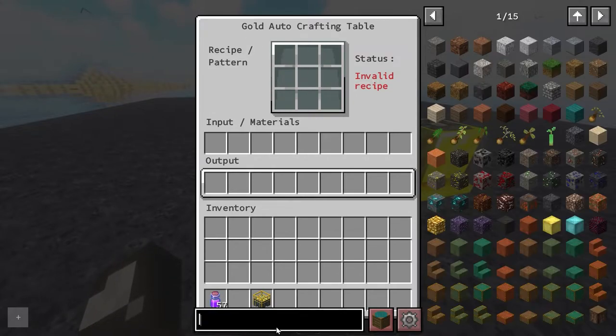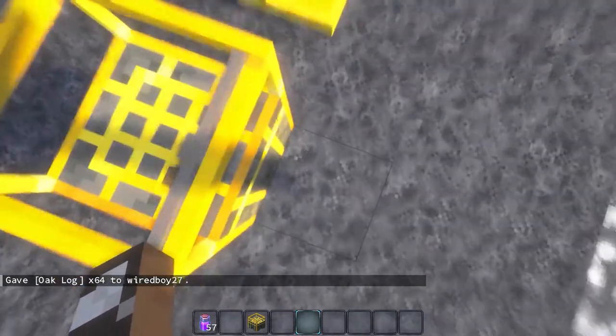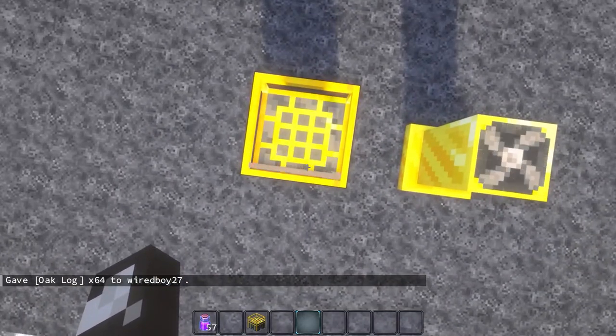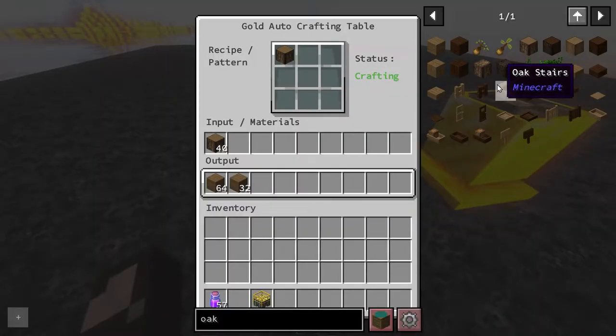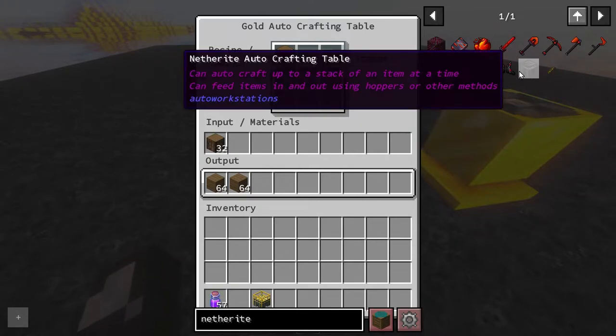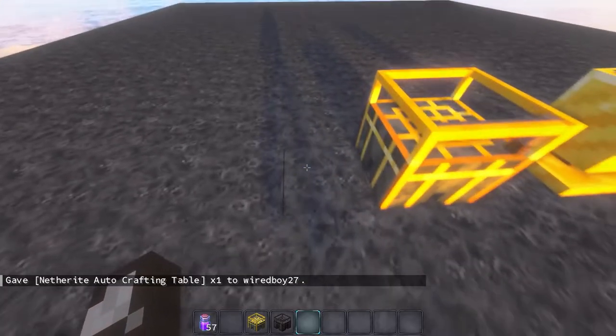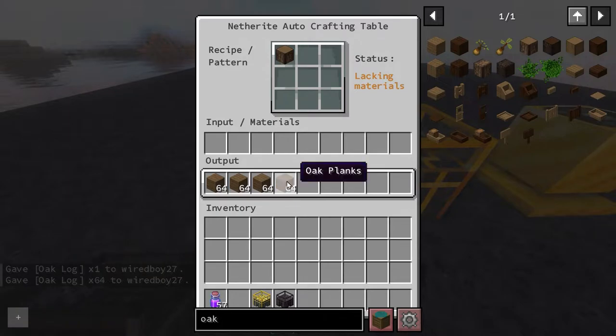Let's maybe craft some planks. The recipe is this, and we're going to put in some logs. You get a neat little real-world crafting thing happening — it would still look pretty much the same without shaders. I'm curious about the Netherite speed — it looks like the Autocrafter is the only one that's Netherite. Yeah, a lot faster — basically almost a single tick.